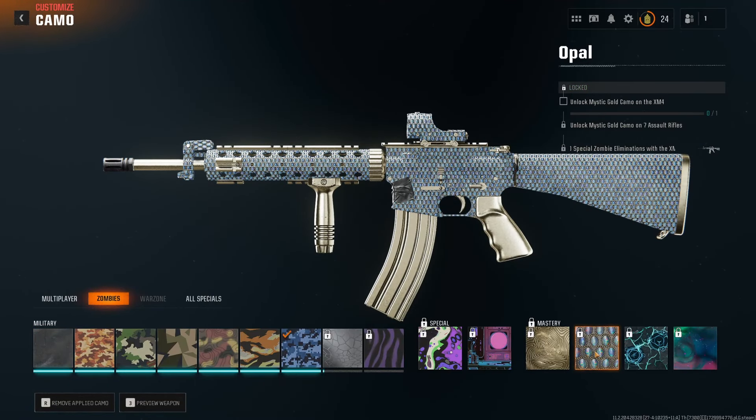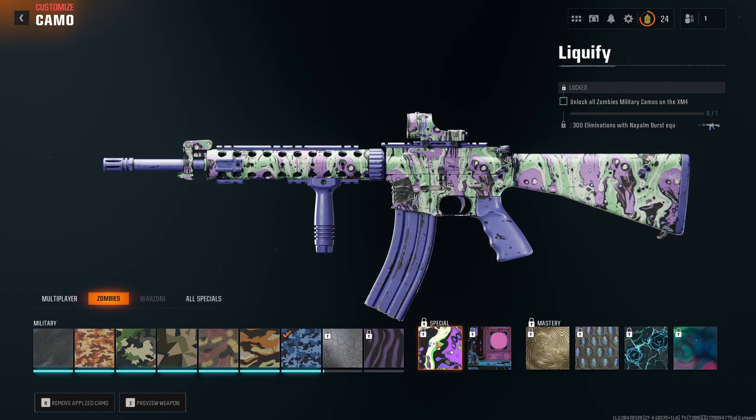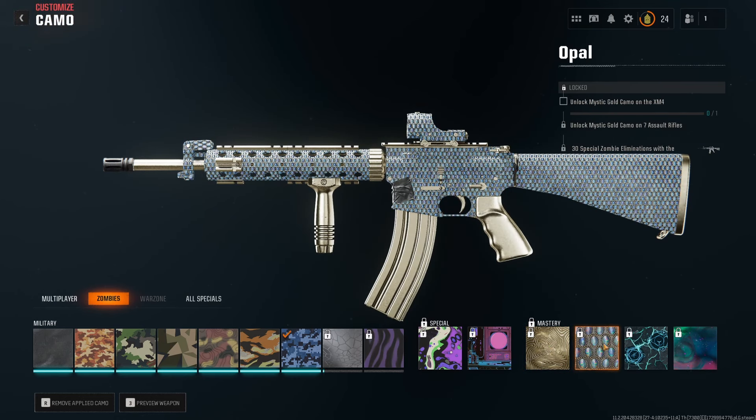Today I'm going to get the opal skin on my assault rifles. For all the camos on each assault rifle, I need to get headshots for nine camos, plus a total of 2,000 critical hits. Then each assault rifle has different bonus camo challenges, and after that you unlock gold. Once you have gold on all your assault rifles, you can do a challenge to get opal.